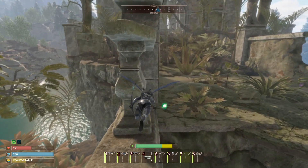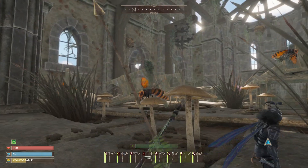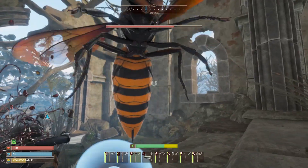By placing a grass and twig foundation with three stairs, it makes gliding across the gap really easy. There are a lot of enemies here that are aggressive, and it is difficult to avoid every single one of them, so just make sure that you have a good range of weapons to take care of many different types of creatures.